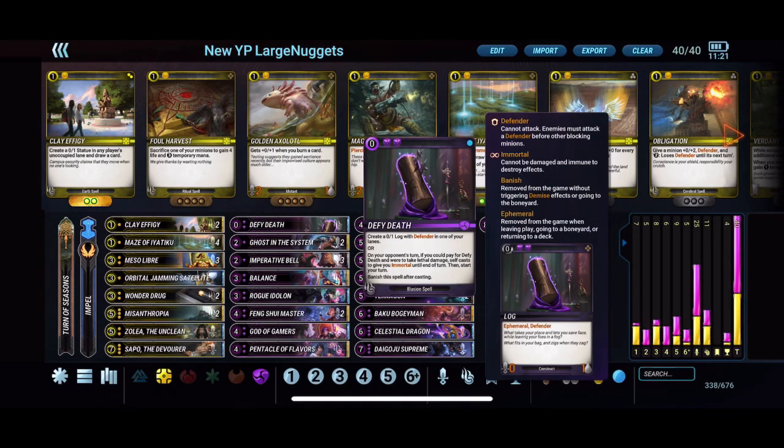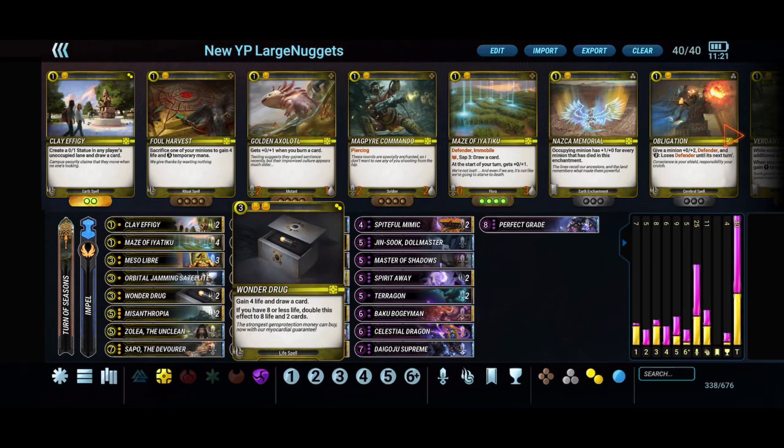Defy Death is a lot less telegraphed since you don't have to hold two mana — floating two purple gems doesn't reveal much when you have five or six purple gems. Your opponent doesn't know until they try to attack. I've had it happen where they attack before playing cards and my turn just starts — it's basically won me the game. It's also very strong with Wonder Drug.